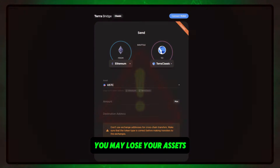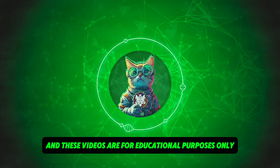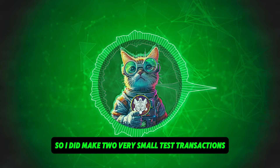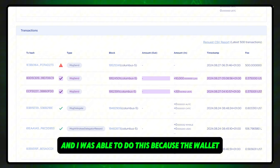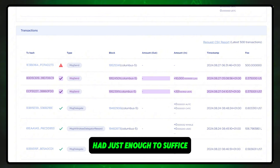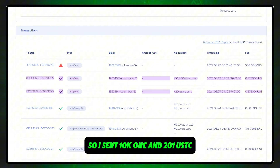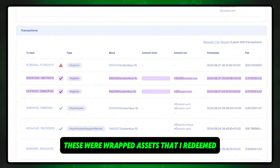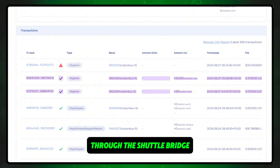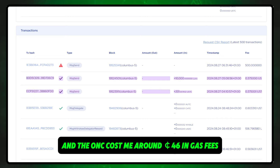You may lose your assets and these videos are for educational purposes only. I did make two very small test transactions, and I was able to do this because the wallet providing the liquidity for these two transactions had just enough to suffice. I sent 10k LUNC and 201 USTC — these were wrapped assets that I redeemed through the shuttle bridge. The USTC cost me around $2 in gas fees and the LUNC cost me around 46 cents in gas fees.